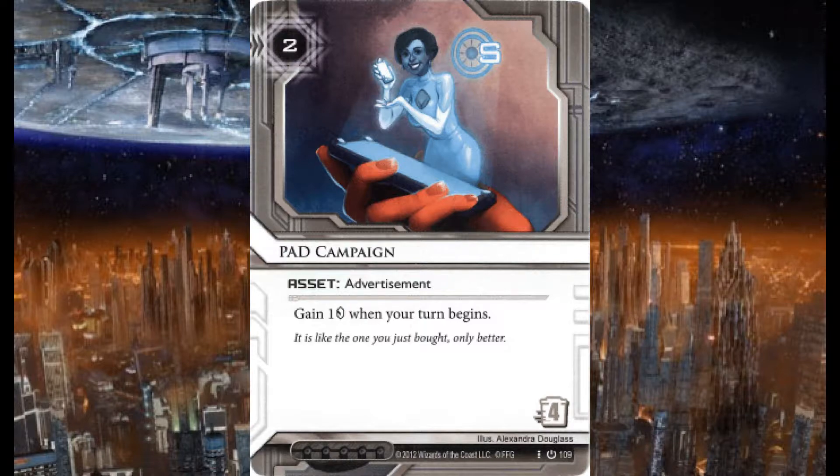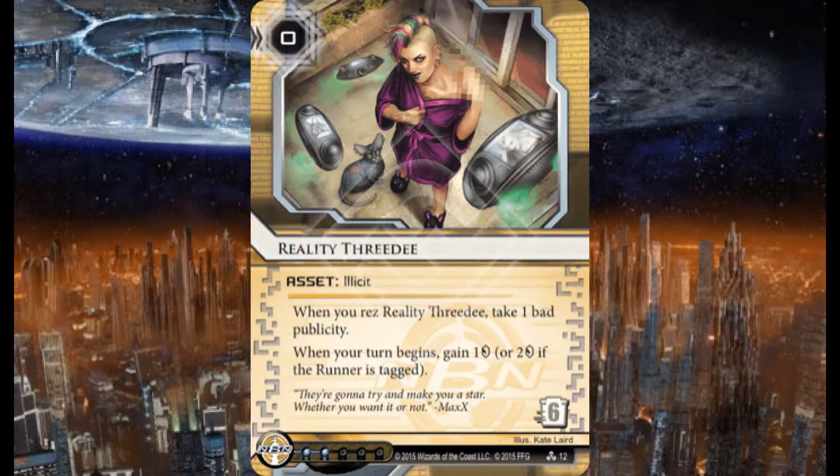Three copies of Reality 3D — an asset with the Illicit subtype. Zero credits to rez, six to trash. When you rez Reality 3D, take one bad publicity. When your turn begins, gain one credit — or two if the runner is tagged.